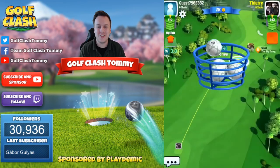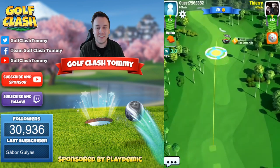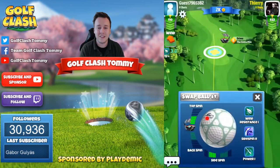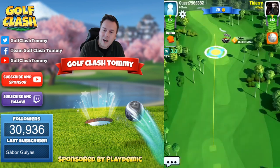Hello everybody and welcome to hole number one in the Gridiron Tournament. This video is sponsored by Golf Clash and Playdemic. Hole number one is on Santa Ventura, and we're going to play five Santa Ventura holes in this tournament, playing four of the unit per point. This is a par five.